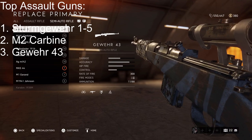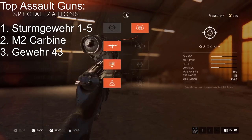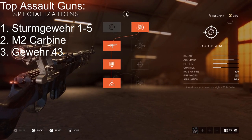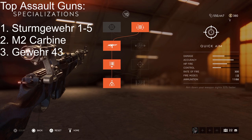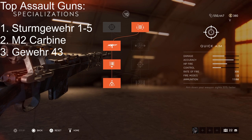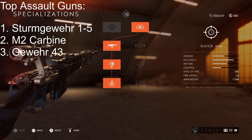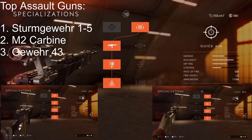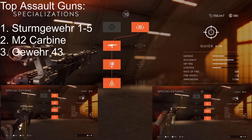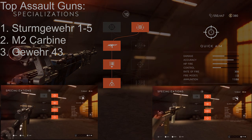For an honourable mention, since BF5 has quite a lot of open maps where semi-auto weapons can dominate, my honourable mention is the Gewehr 43, also known as the G43. If you're looking for a gun that's good mid to long range on those wide open maps for the assault class, I'll definitely go with the G43. I'll show my specs on screen now so you know the specifications I use for all the weapons.